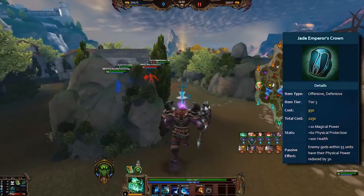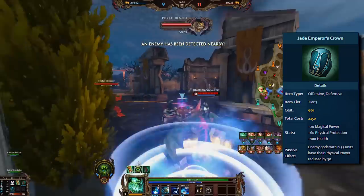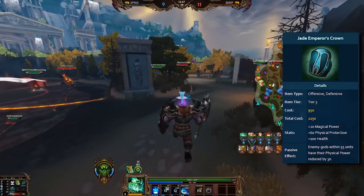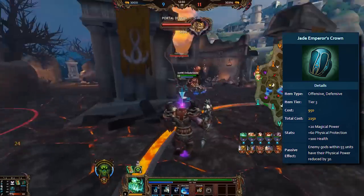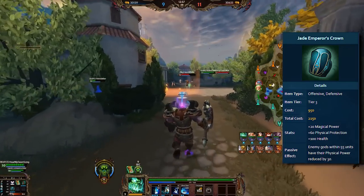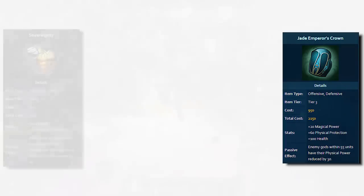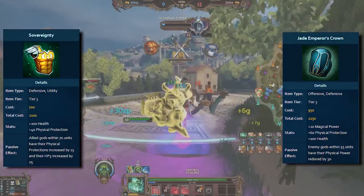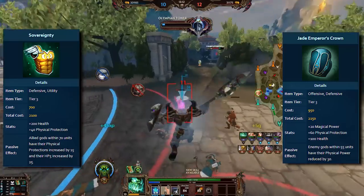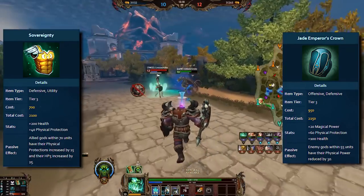The tier 3, however — Jade Emperor's Crown — does have health. The item has 20 magical power, 60 physical protection, 100 health, and an aura that reduces all enemy guards' physical power by 30 within 55 units. Jade Emperor's Crown has a little bit more physical protection — 5 more — but also 100 health less. It does not have HP5, but it has some magical power and its passive. Meanwhile, Sovereignty has lower protections for yourself at 55, but it gives 15 extra protections to your teammates, plus 25 HP5 to teammates, which is something worth noting.